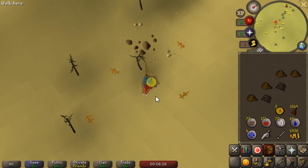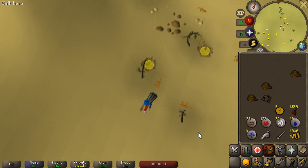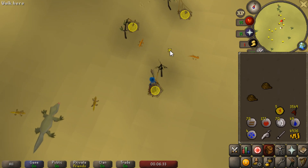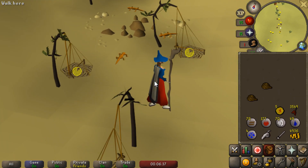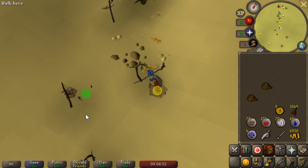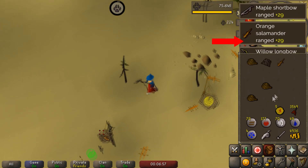What we need from here is a desert lizard. Interestingly enough, I didn't know this, but apparently swamp lizards are actually better training — even though desert lizards give more experience, it has something to do with the catch rate, I think. Regardless, all we need is one, and there we go. That is going to be a desert lizard, and another upgrade for ranged.